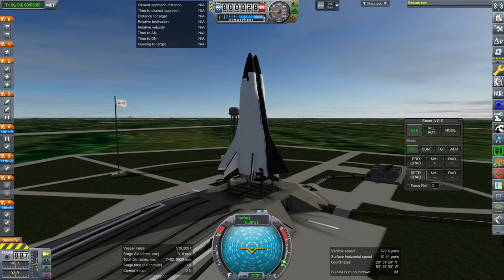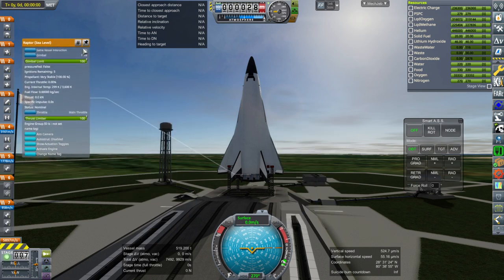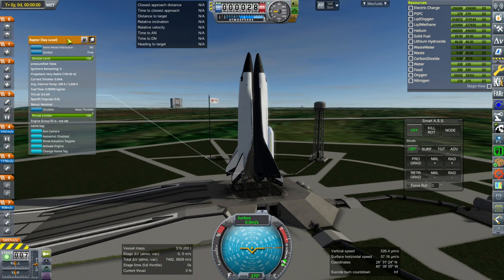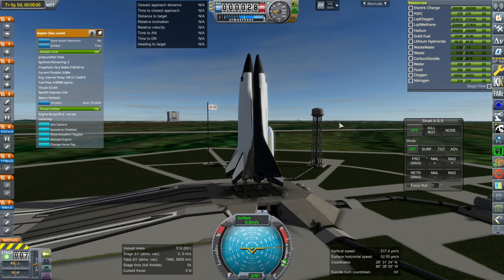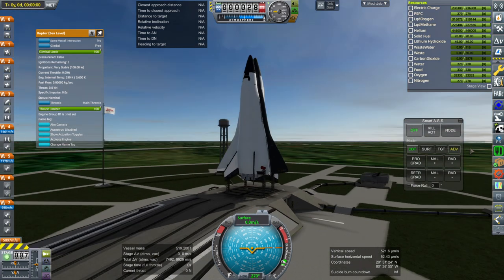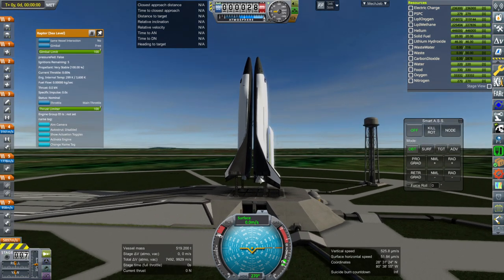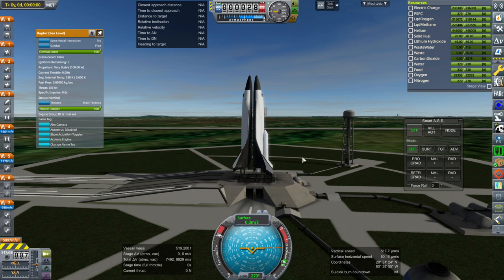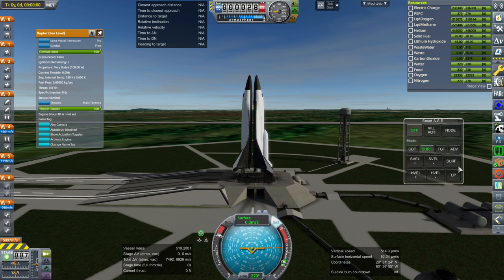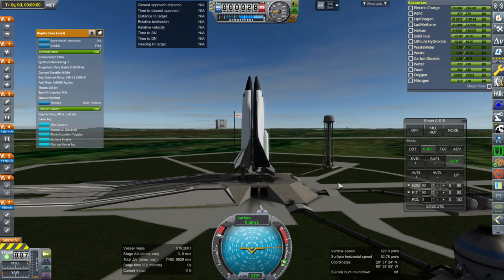We are going to use Smart ASS for control. The KOS script for Shinkansen as it is would not be quite right and I don't know exactly when to switch off engines — I'll just have to feel that out. I'm pinning the center engine so that I can use the thrust limiter to throttle it down. I could also use the engine groups controller as another option. I've action-grouped the outer engines to shut them down as necessary. We are not lighting the Raptor vacuum engine yet — we'll do that once the boosters are out or close to it. We'll spin it up, SAS on, throttle, and hold 90 degrees pitch at the start.